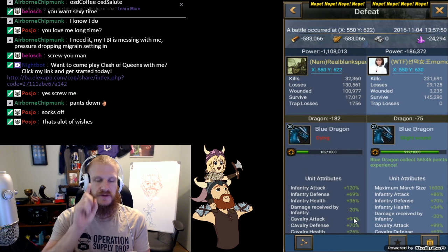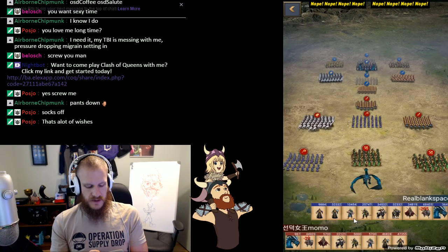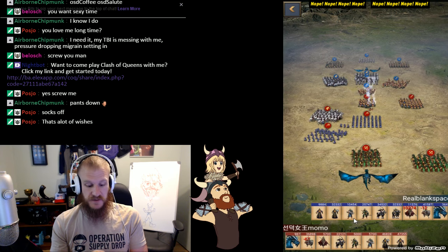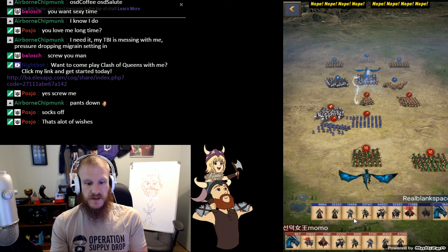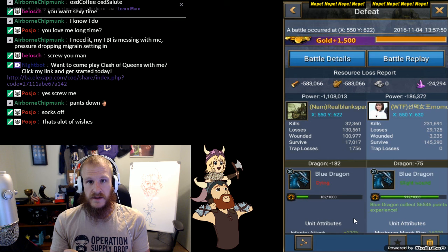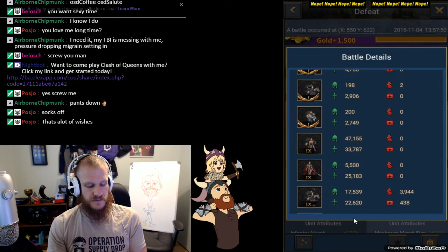They sent 150,000 — one person march — versus my 200,000. That's 250,000 troops total. Do you see where the dragon is for them? Middle. Where's my dragon? Doing nothing in the back. Do not stand and take an attack right now if you can't afford it, because you will lose — even when you have better gear, even when you have better stats, even when you have stronger troops.